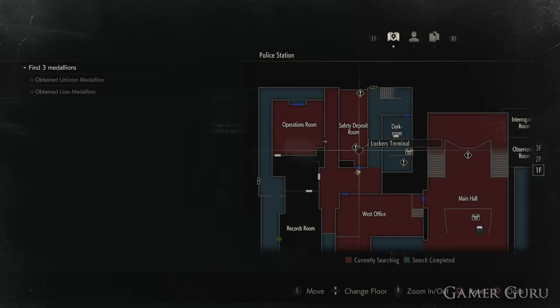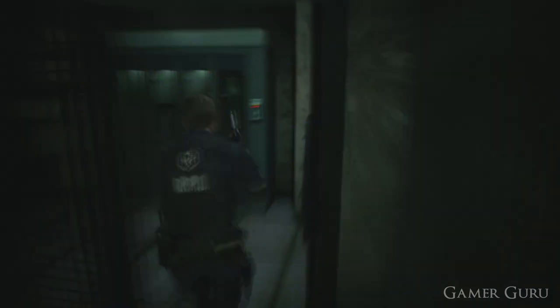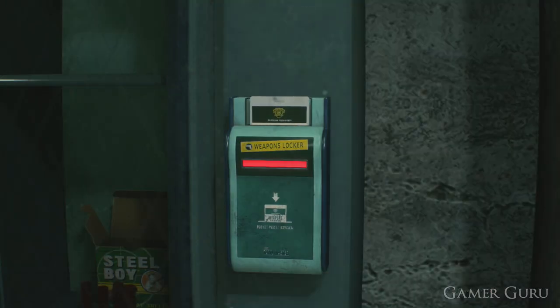Once we have this, we can return back to the safety deposit room on the first floor of the west block of the building, then go to the far end of the room and use the key card to unlock the shotgun.